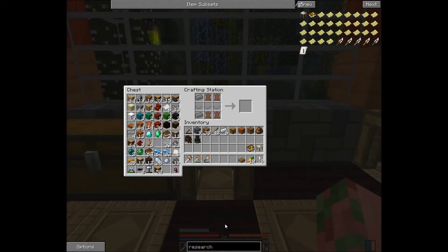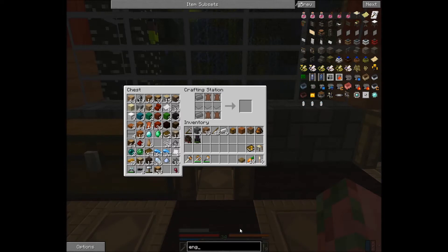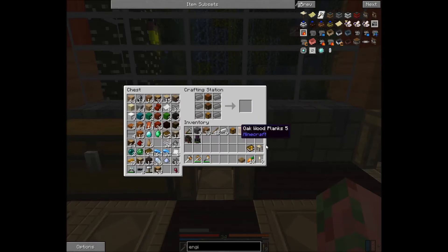And last but not least, the engineering station, which is where you're going to be crafting everything for Ancient Warfare. It's much the same as the research station, but without the gold — so it's just iron.